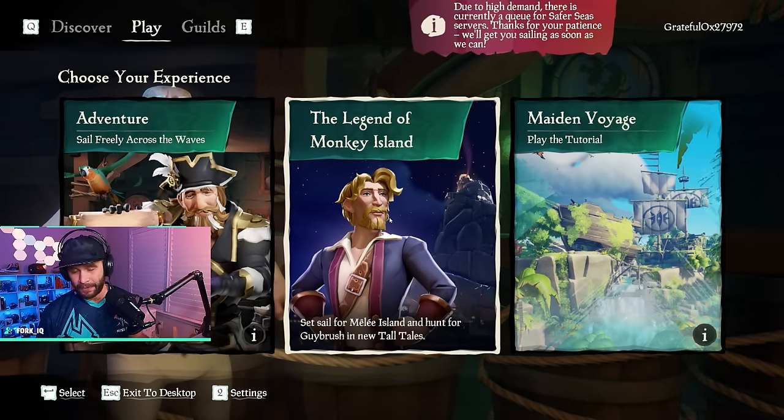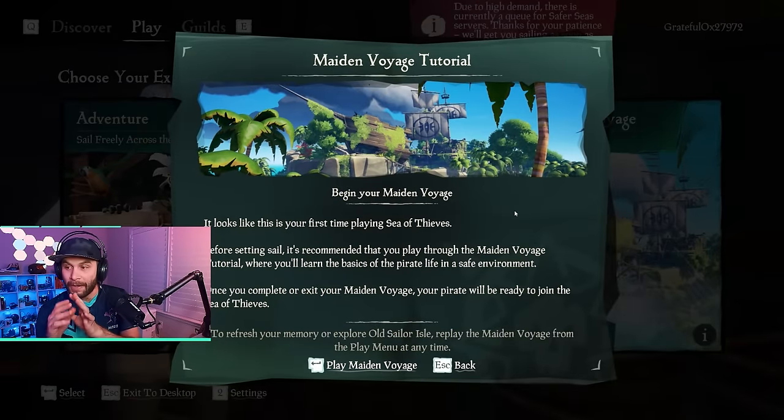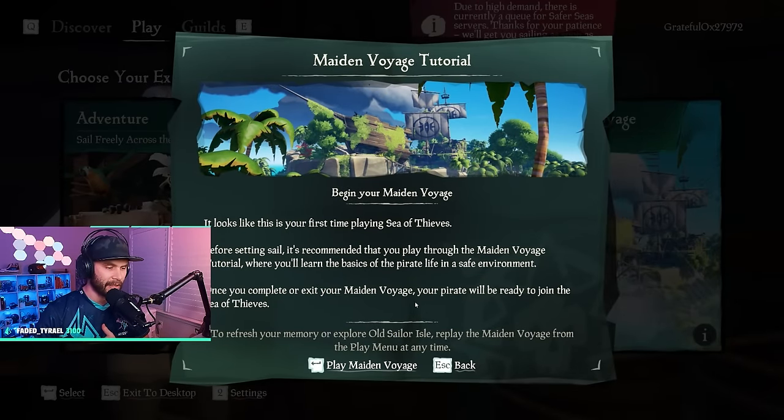This menu can get confusing at times but for our purposes it's going to be easy. There are Tall Tales in Sea of Thieves — the nine original Tall Tales, further story Tall Tales, a Pirates Life series with Jack Sparrow, and the Legend of Monkey Island Tall Tales. These are experiences you can do in Safer Seas — kind of like Goonies, they take you out into the world. To set sail for the first time, click Maiden Voyage — this will teach you the very basics before we jump into Safer Seas.